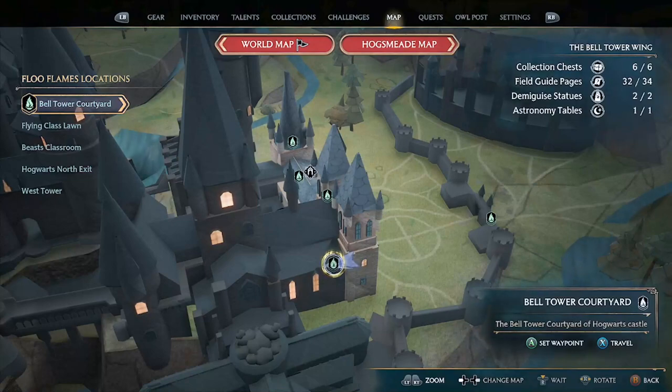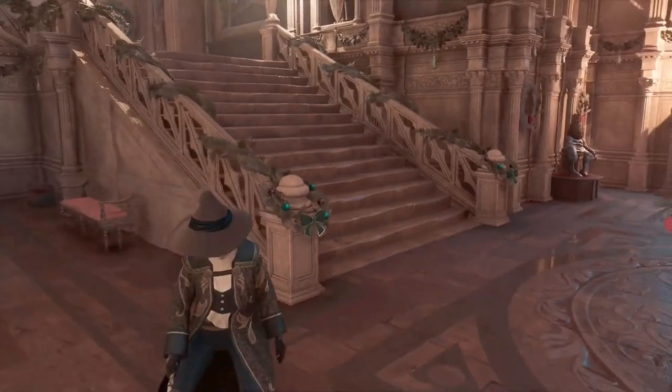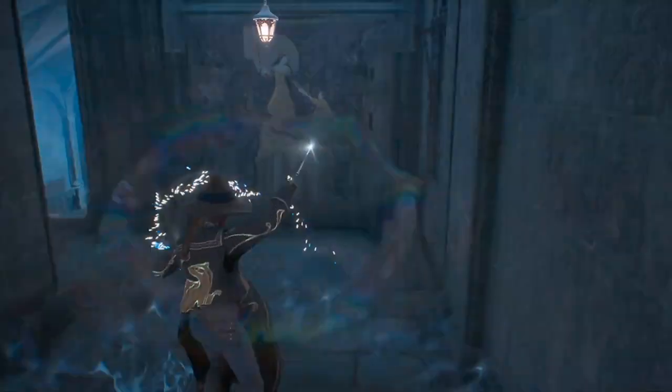We want to start at the bell tower courtyard floo flame. Once you're here, turn right and go up the stairs and keep going straight forward till you come through this door. Then you want to head down this set of stairs and through the door, then turn left. When you cast Revelio here, this is probably where you've all been seeing this.